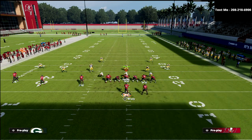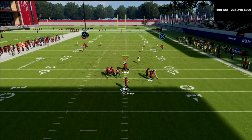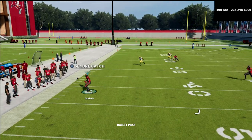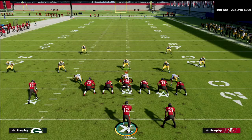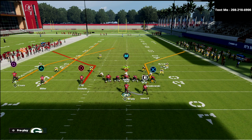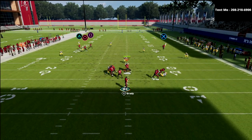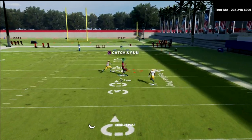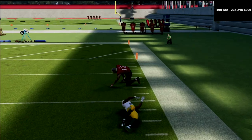Lastly, you could do a streak — just a straight runoff. This is more of a Cover 3 beater. Against Cover 3 you could do something like this and they wouldn't immediately know you're running the bomb, because they may think you're just running a flood. But then they look up and you've got a Cover 3 beater over the top of them.